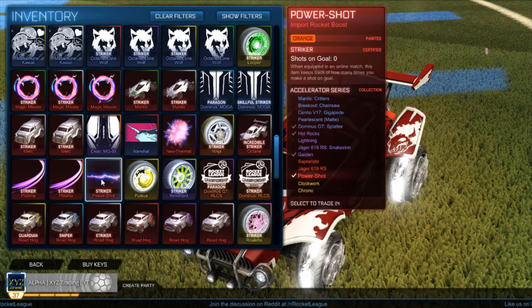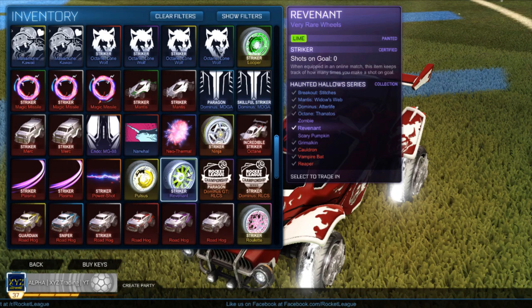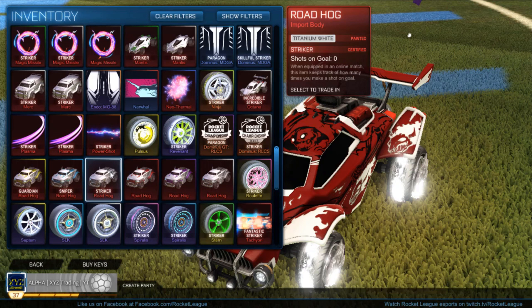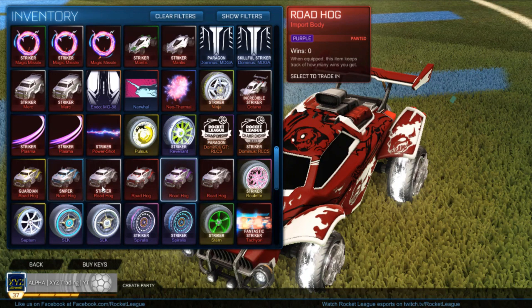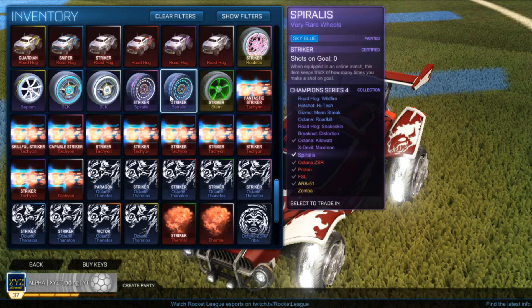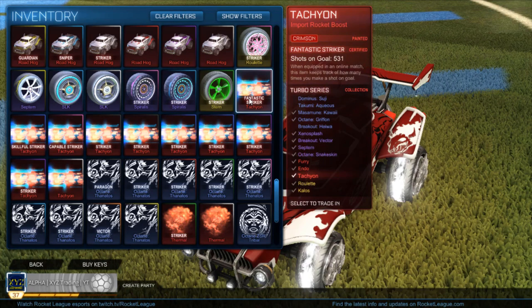Striker orange Power Shot — looks pretty nice and clean, not sure how I feel about it though. Striker lime Revenants — so far I've seen the only ones in the game of this exact color and certification, so maybe a collector might need to buy those. Striker white Roadhog, a few other normal Roadhogs not worth too much. Striker pink Roulettes are pretty cool, same with the Spiralis — not worth too much but just cool to have.